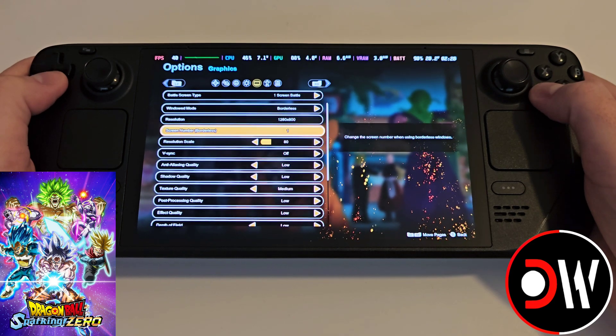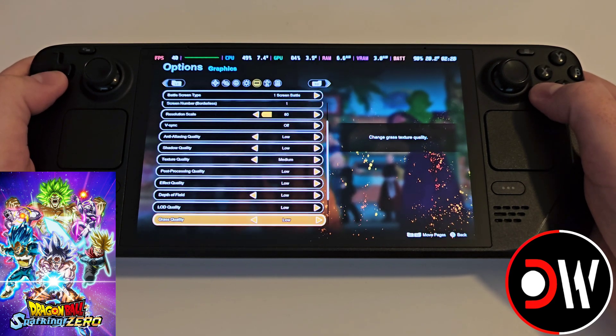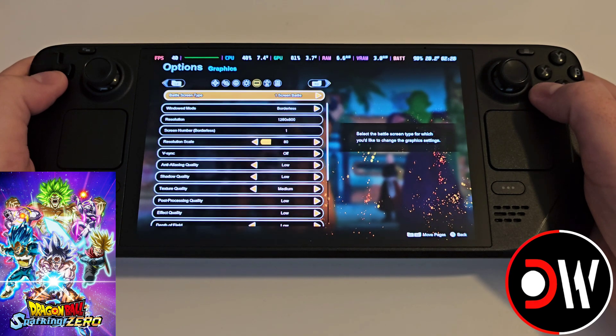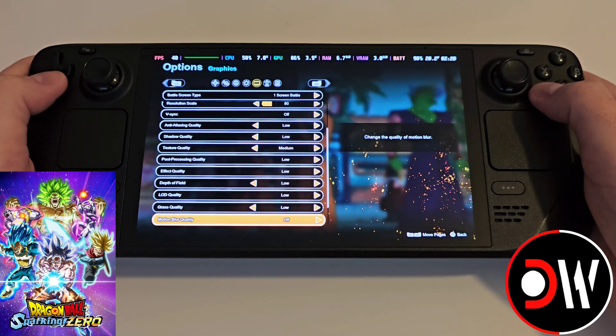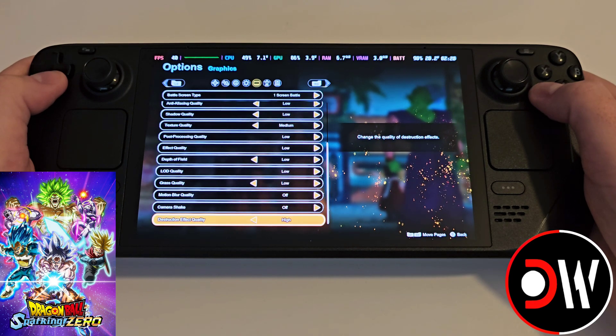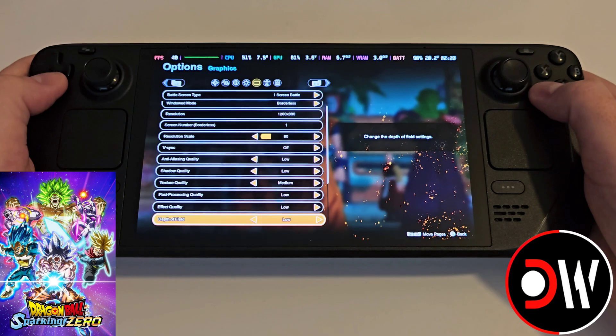In options and graphics I have the following settings applied in combination with our 40 FPS cap, and you can change these to how you like, but if you find any settings that are working better for you than what I have here, please share them in the comments and we can all try them out.